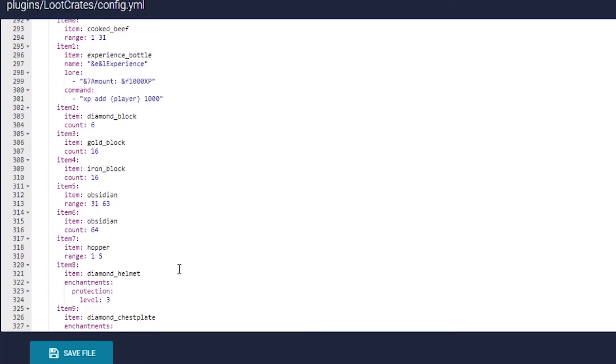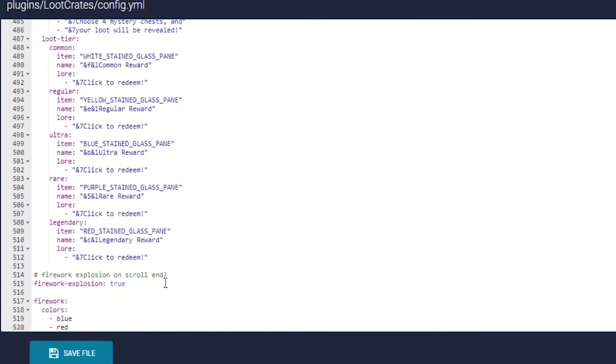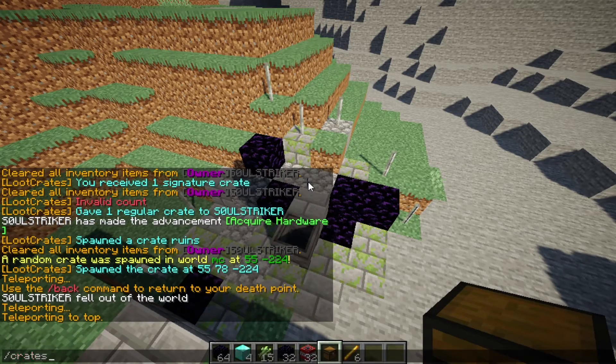You can add whatever items you want — there's so much customization within this plugin. Here is all the loot, which you can configure how you want. Here's the GUI section you can change, and here are the fireworks — enable true or false. Once you've edited your config however you want, save it and go in-game.